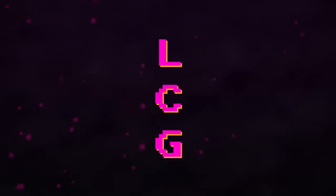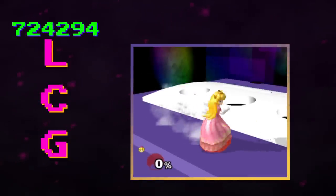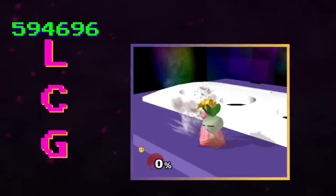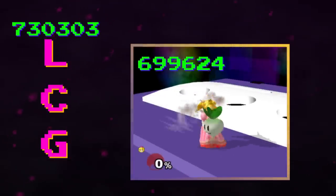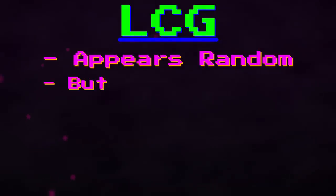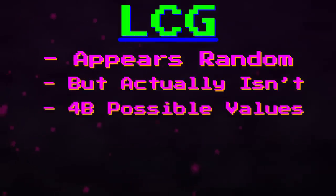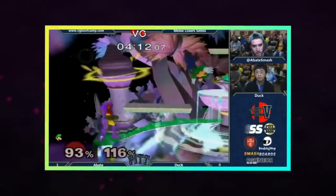We won't be getting a math lesson on how it works, but there are a couple of details that are important. An LCG starts with a seed value and performs iterations upon it to change its value over time. When a random event needs to be determined, the game references the value of the RNG seed to get an answer for what should happen. It's not truly random — for Melee, the RNG seed has a possible 4 billion different values before it will repeat.